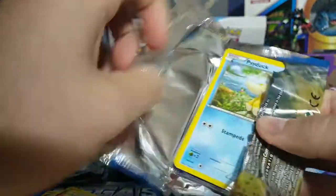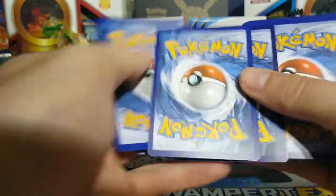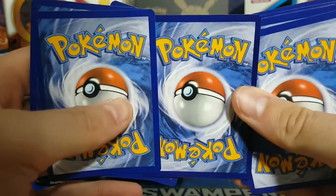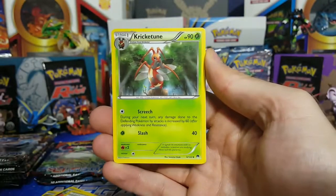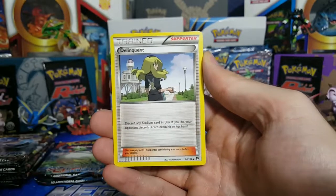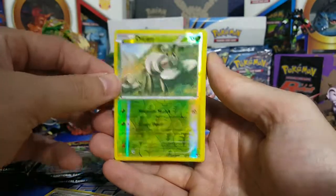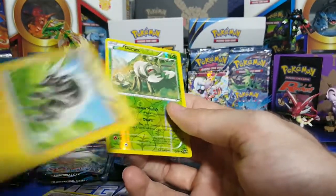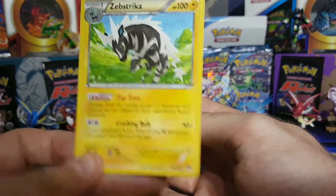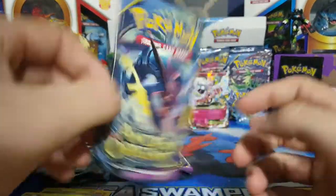Once we hit that 100 subscribers — we're right on the edge, almost there — I'll be giving away those 100 code cards to the first 100 subscribers. Be sure to subscribe so you can get those codes; it's always nice to get free things. Max Elixir — definitely a good card, put that to the side. Delinquent, the Zebra, and then a Durant.